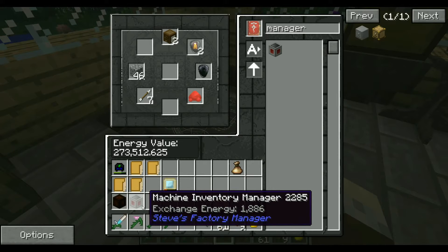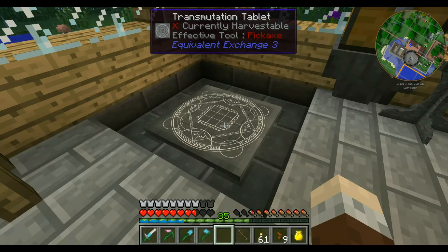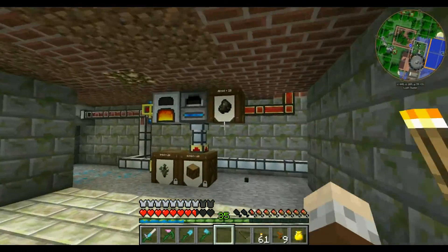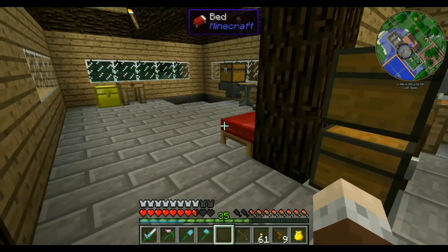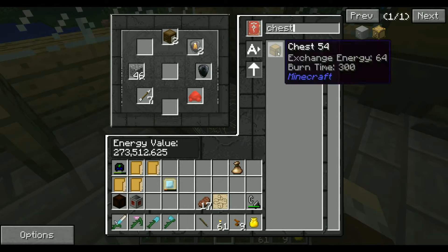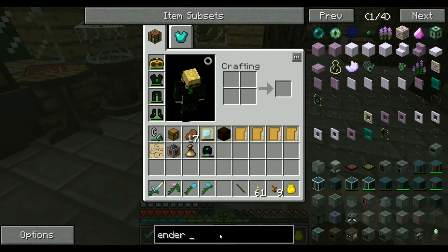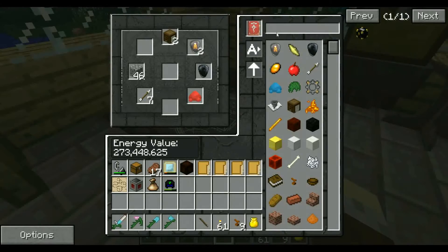If we have an OpenCrate with Steve's factory manager on it, and if we were to get ourselves an ender chest — or two ender chests — we could bung some of this wood straight into it. That would work quite well. So we need: Blaze Rods, Wool, Chest, Ender Pearl, and Obsidian for the ender chest recipe.